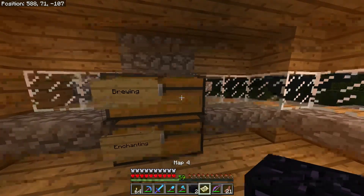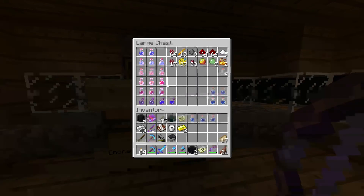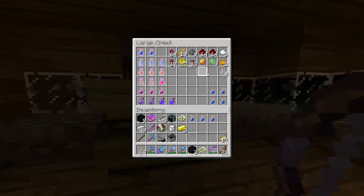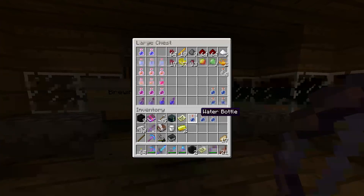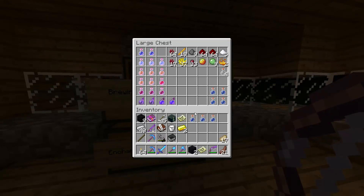We can also do some brewing. We're probably going to brew some more potions. What we're going to need to brew is... Actually, we don't have water bottles, so we can't brew instant health potions. And no regeneration because I don't have any ghast tears. So it looks like we'll be heading to the nether sometime soon. Looks like I might not need any potions right now since I don't have the proper stuff. Don't need to brew anything.